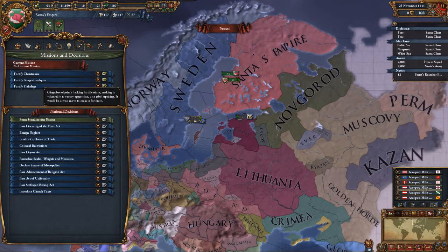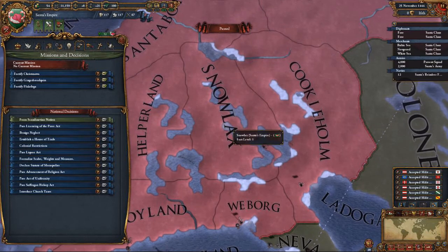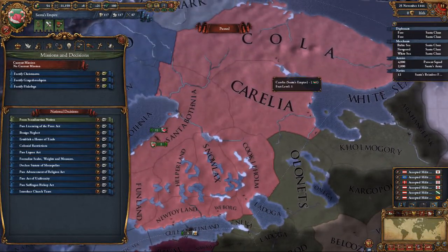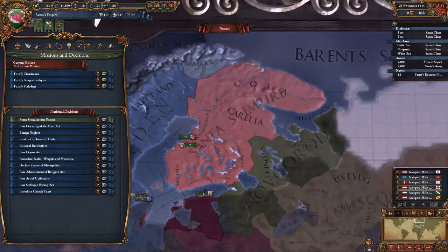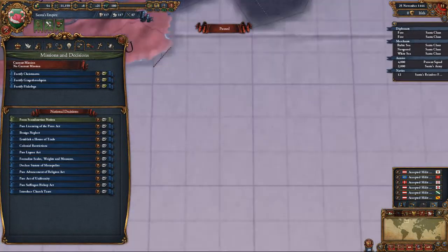In terms of missions: Fortify, Chris Moss, Gingerbread Queen. Some of the province names have been changed — Cola, Cause Cola, Funland. Yeah, they've all been renamed. Cause Cola is where the Coca-Cola truck leaves off, if you've seen it on the advert.